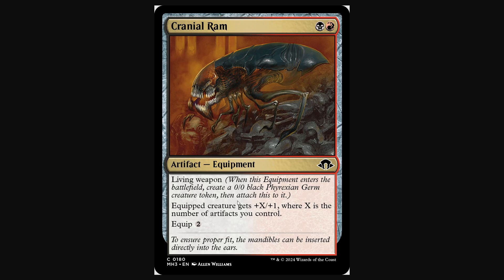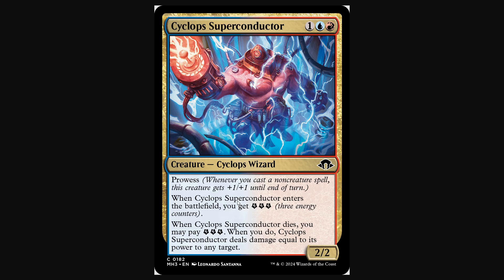I talked about Cranial Ram and Evil Wit the most, and I think they're the two standout cards of the set for Arena Pauper. Cyclops Superconductor is an energy card, but it's not really where energy wants to be. There's enough stuff that exiles so you won't get the die trigger, so I don't think this is where a red-blue energy deck wants to be.